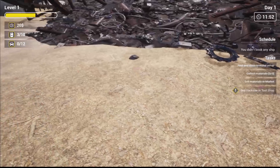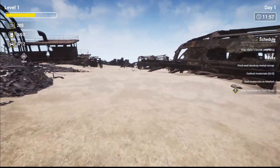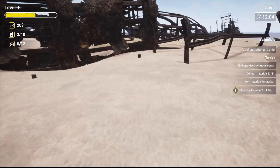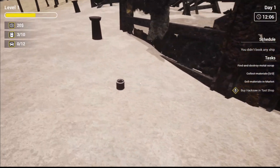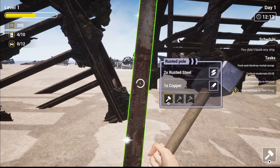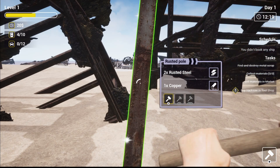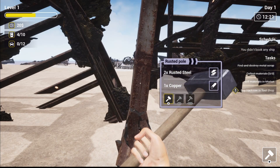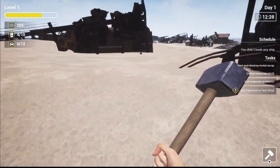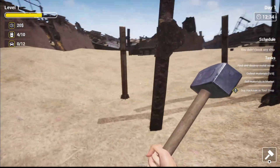There we go. Is my vehicle highlighted? Yes it is — excellent. Is there anything else we can bash down in here? Lots of rocks and stuff — there's some more metal over here, just cast iron. Can we knock this pole down? Rusted pole — one copper and two rusted steel! There we go, beautiful. Our level's going up — that's a good thing.